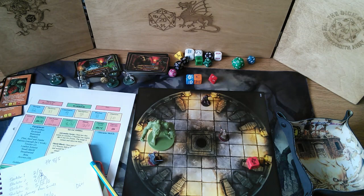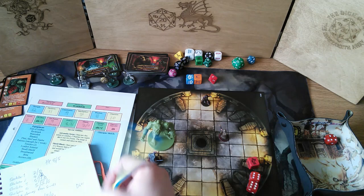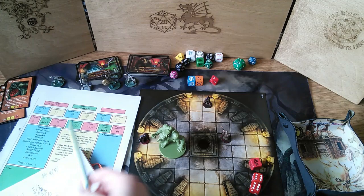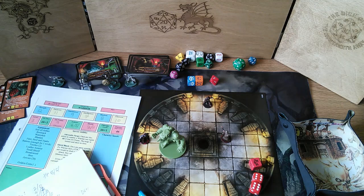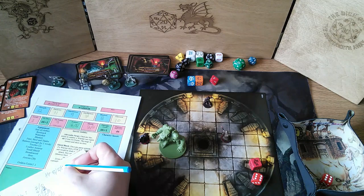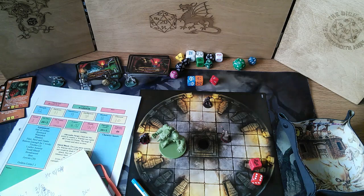No advantage this round. He attacks — I fail to dodge — he rolls D6 plus 2 and would knock me out. Instead I use Shield Block — my shield is destroyed — and I still have five points. I then use Adrenaline Surge which gives me D6 plus 1: seven. That brings me back up to maximum hit points.